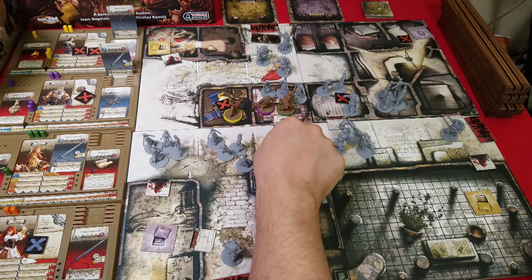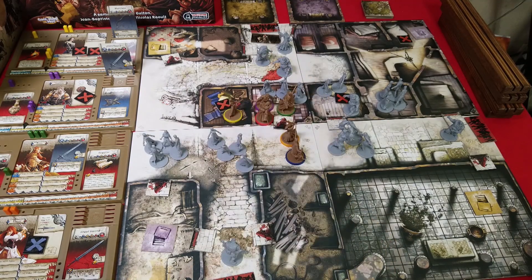For his first action, he's going to move in here. For his second action — and he gets four actions on a turn — he's leveled up now. I think he's going to try to take out some of these walkers.